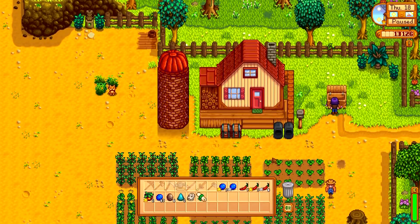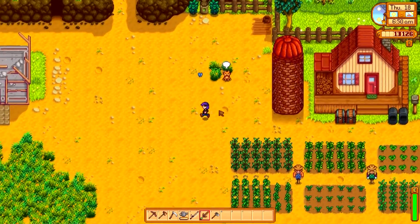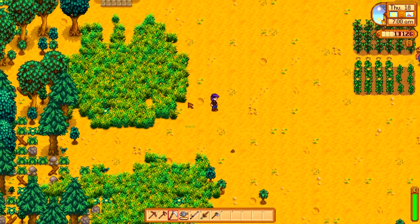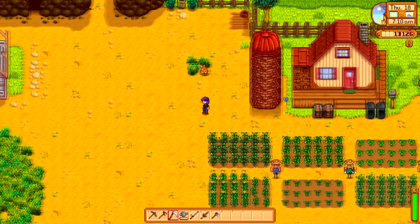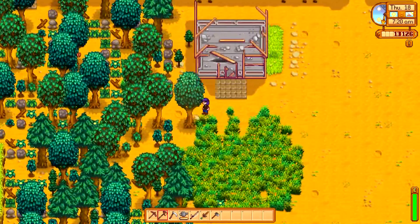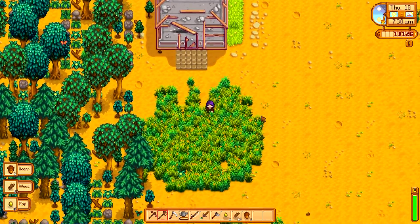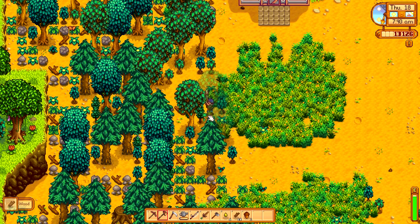Lewis sent a recipe for spaghetti — aww, thanks Lewis. Is there anything else? There's Mika — hey little kitty, you're so cute! Let's cut back some grass to get some feed. Oh, my silo's full — so we'll avoid cutting grass then. We could probably build a coop since I have the money — maybe that's something we'll look at next episode. It's not a decision to be taken lightly if you like things organized, because if I put it in the wrong spot I can't move it.